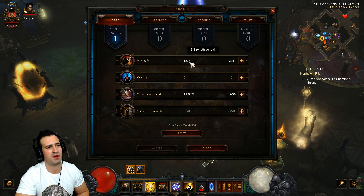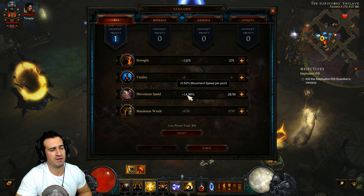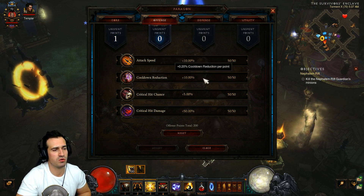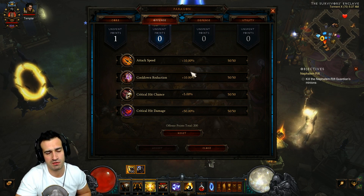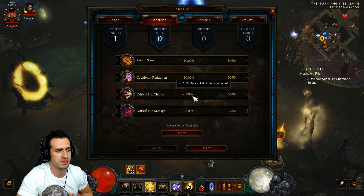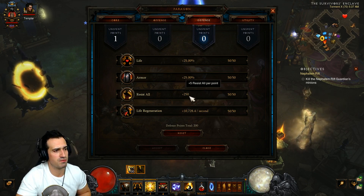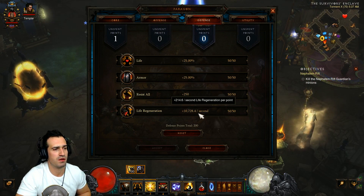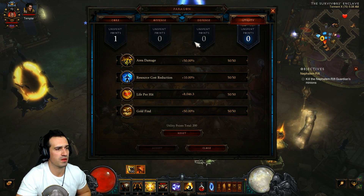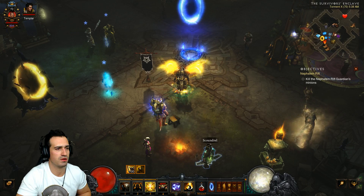For paragon points: in Core, cap your movement speed at 25% first — I'm at 14 plus 11 — then put everything else into strength. For Offense, prioritize cooldown reduction first, then critical hit chance, then crit damage, then attack speed. For Defense: resist all first, then armor, then life, then life regen. For Utility: resource cost reduction, area damage, life per hit, and gold find — in that order.